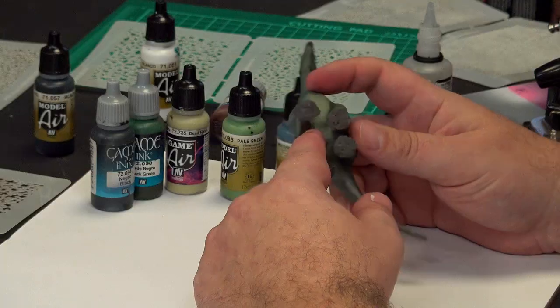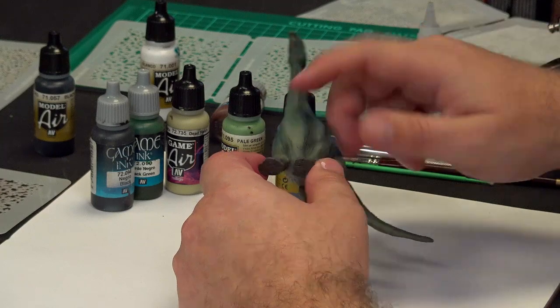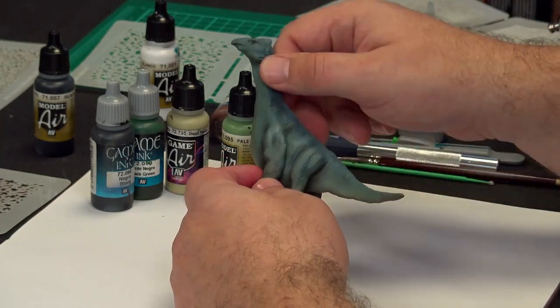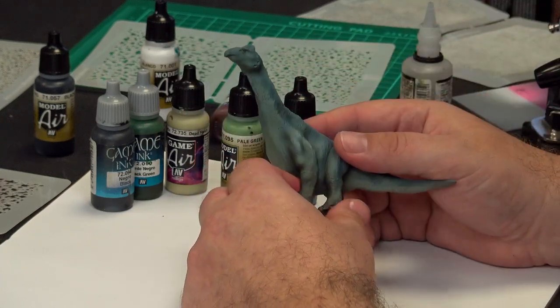For applying the stencil to a creature like this, you let the model dictate where you put it. It'll be difficult to do the whole belly, so skip that. You can do it nicely along the chest, the thighs, the legs, and the back line — anywhere you can get the stencil to sit nicely. You don't have to coat the whole model; the goal is to add interest to certain areas and break up the tones and colors.